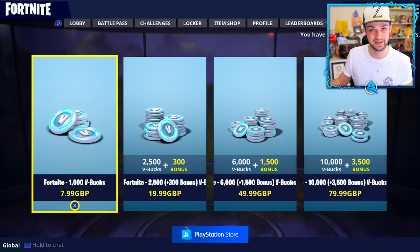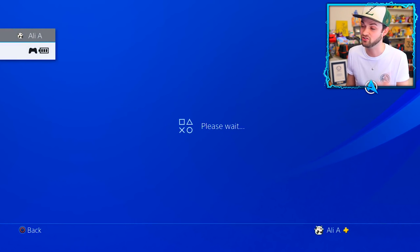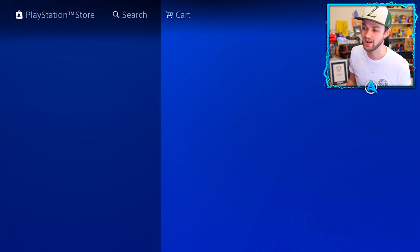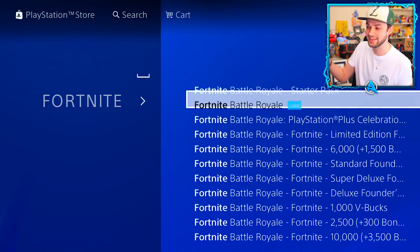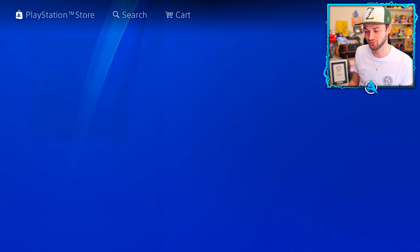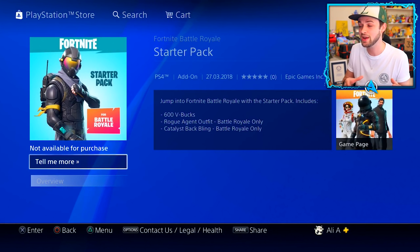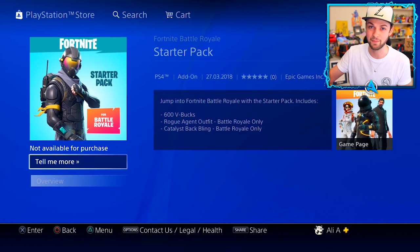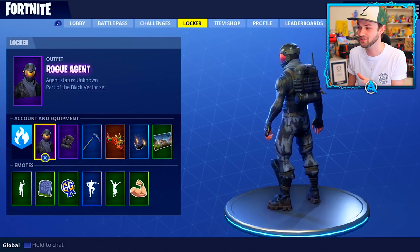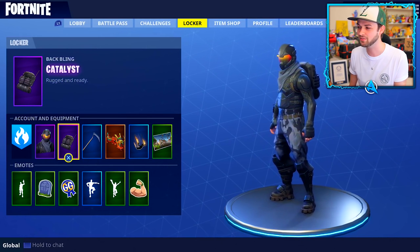I believe it is in the store on PC. However, if you're on PlayStation or Xbox, bring up your menu, go all the way over to the store for whichever console you're on, and once the store loads up go to the search feature and type in the word 'Fortnite.' You'll see the game and all additional downloads, and you'll see that the starter pack is now an option to buy. It costs around five dollars, five euros, or about three pounds, and you get 600 V-Bucks plus this very cool outfit — it's very Halo-esque.